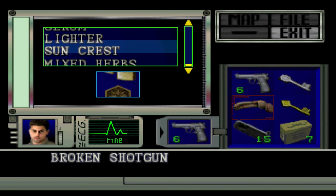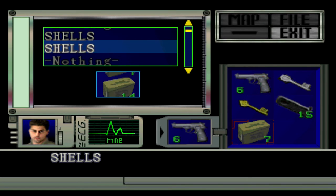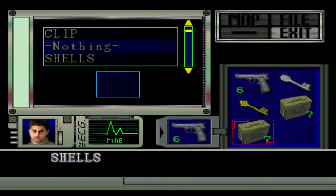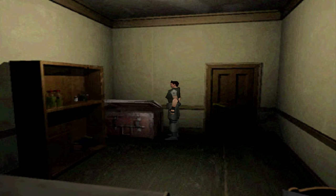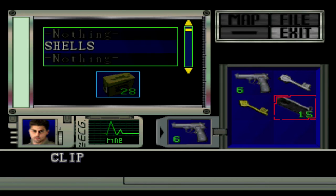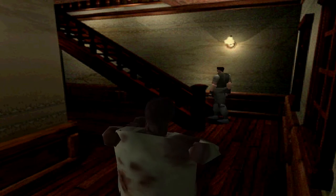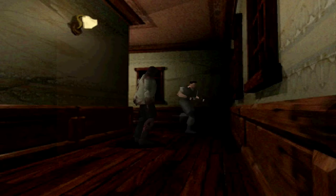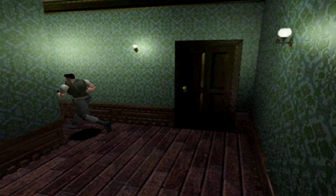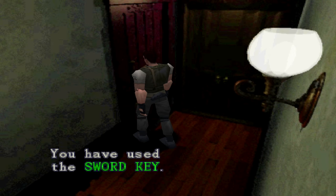I'm just going to wait until I'm absolutely at the point before I do anything. Screw it, I'm going this way — because there's a door I want to unlock with the sword key. Let's go ahead and unlock this door over here, but I'm not going to go in there yet.